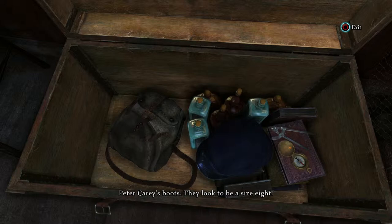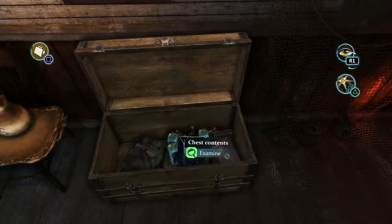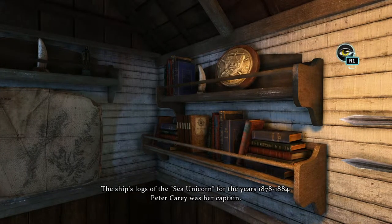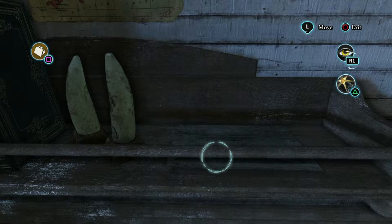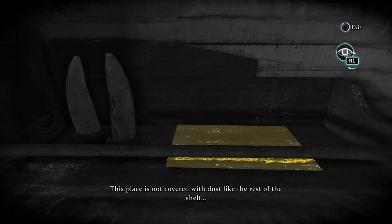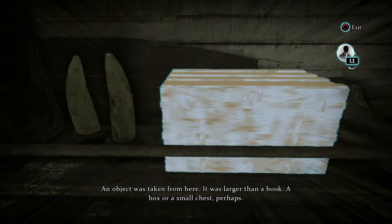Peter Carey's boots may look to be a size 8. The ship's logs of the Sea Unicorn for the years 1878 to 1884 — Peter Carey was her captain. A rather empty-looking shelf with some whale's teeth perched to the left. Faintly, I can see there was a chest here from the cleaner area underneath where it would have sat. Holmes takes an educated guess at the size and nature of the chest. This place is not covered with dust, like the rest of the shelf. An object was taken from here — it was larger than a book. A box or a small chest, perhaps.